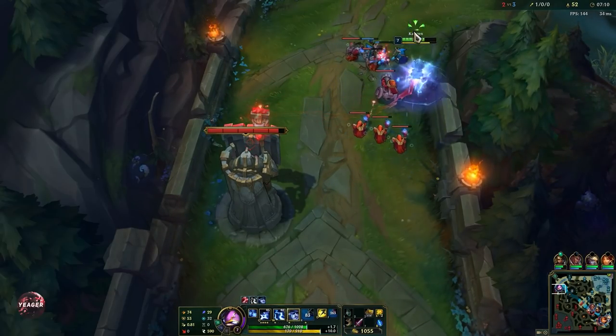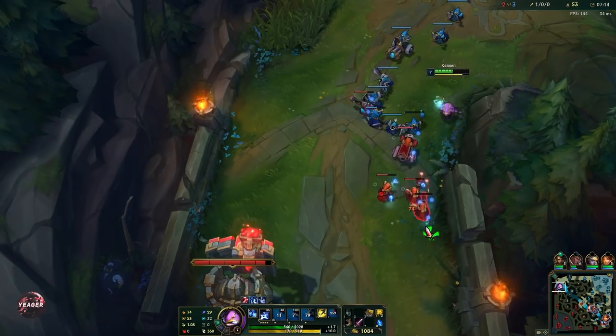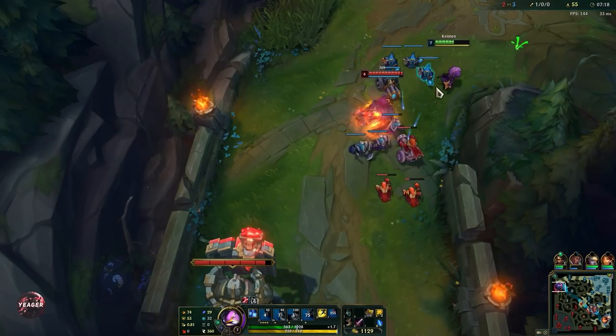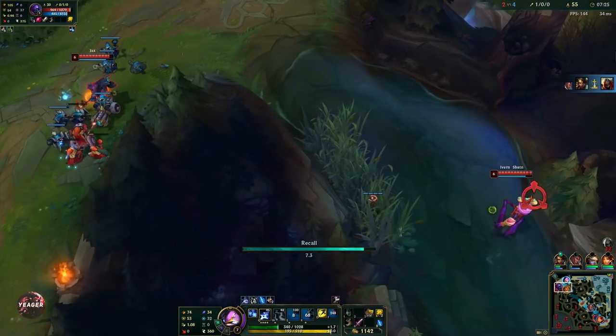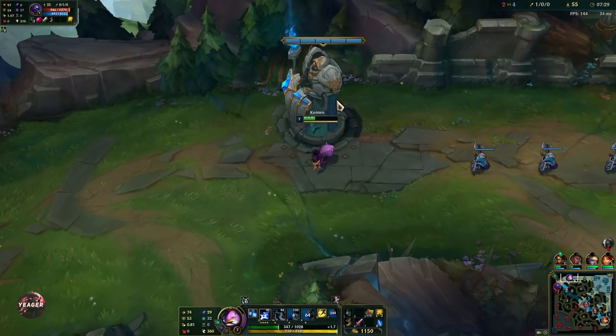When you want to push waves, you E through all the minions and then press W — that way you hit all the minions with your passive and then you can use that W to damage all of them again. You just have to back off here because we are pretty low HP and we don't want to risk giving away a lead for no reason. The enemy jungler is also coming up so go ahead and recall.